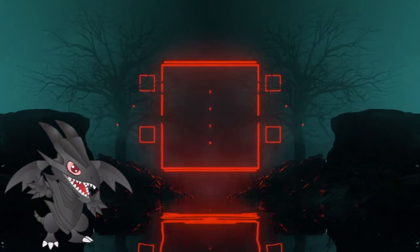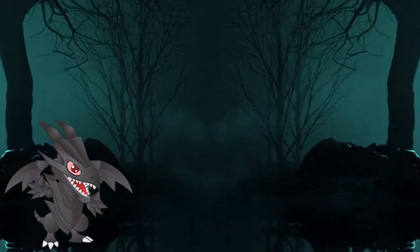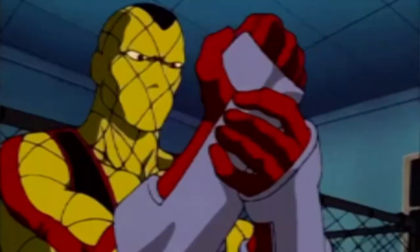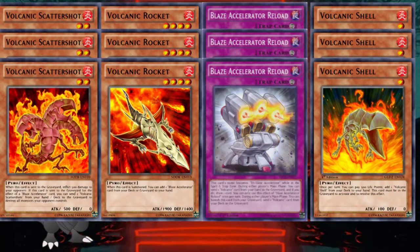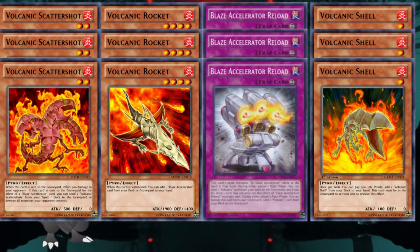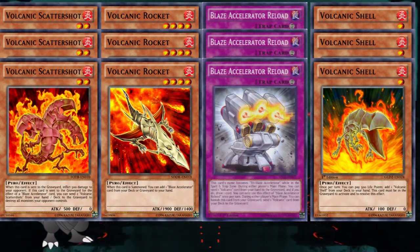I'll be talking about the build for both the original engine from 2015 and the new engine from 2020, or 2021 if you will. The 2015 engine was very straightforward — it used all the cards mentioned in the previous section in three copies each. Its primary focus was to cycle over Volcanic monsters with the help of reload to draw cards. Basically, it was a draw engine with the added bonus of being able to send Scattershot to the graveyard for a quick field wipe.